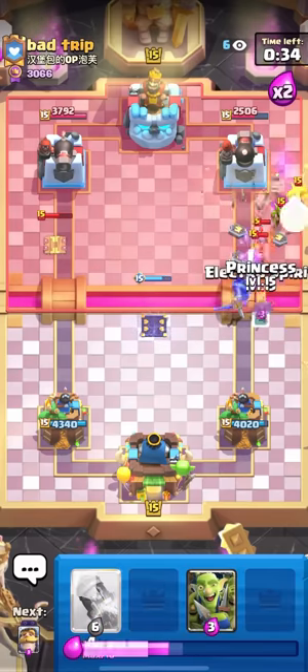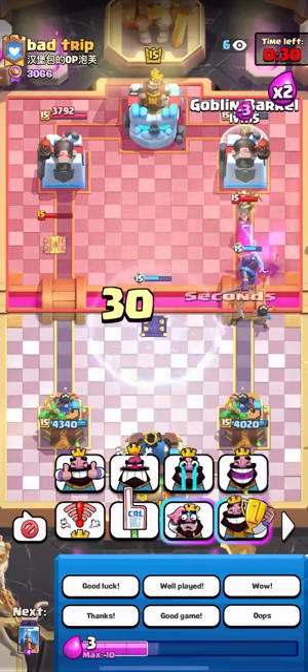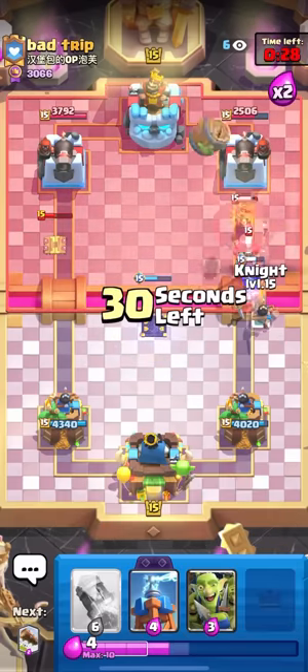Going for the guards — I don't really mind. Just gonna log here and drop the princess. Going to wait a second — okay dropping the princess and e-spirit. He doesn't really have anything for this.